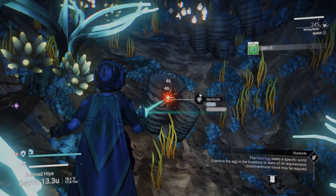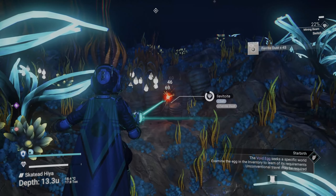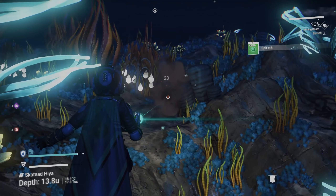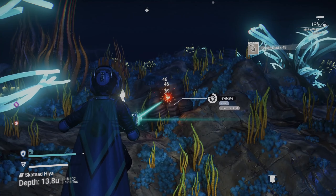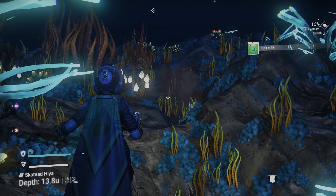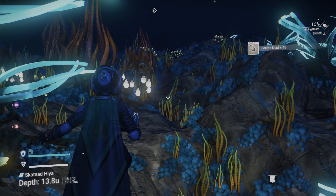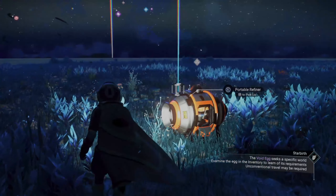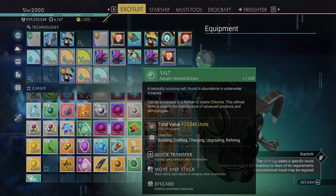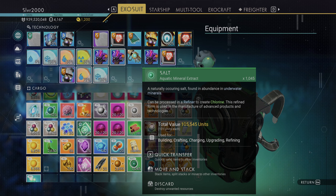So we're going to start mining some of these. It's usually in big enough clusters - maybe not quite as easy as the cobalt, but you do get quite a bit from it. You can see we're getting like 40 off of each one. I'm going to mine a little bit and get up to about a thousand so I can compare the salt/chlorine to the cobalt/ionized cobalt. We have our 1045 salt at 101 units each, so you can see it's 105,000 units. That took me maybe six to seven minutes just because I had to search around a little bit more than I do for cobalt.